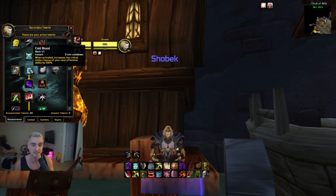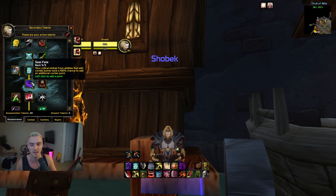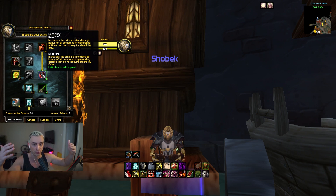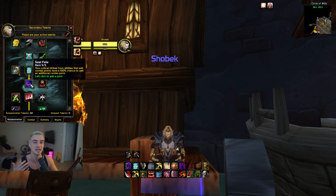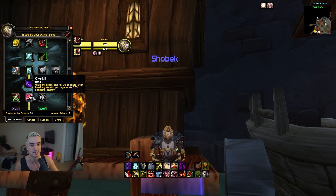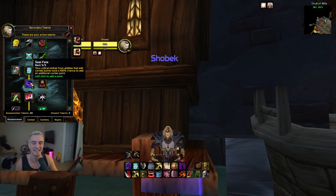Next we have Cold Blood, which is a must-have talent. It allows us to have pressure on demand to either finish a game or take control of the match and swing momentum our way. Then Seal Fate — your critical strikes from abilities that add combo points have a 100% chance to add an additional combo point. Combined with Puncturing Wounds and Lethality, you get frequent larger crits, more combo points. And with Ruthlessness, after a Rupture or Slice and Dice gives you the plus-one, the next Mutilate gives three combo points, getting you to finishers faster.